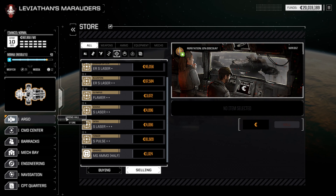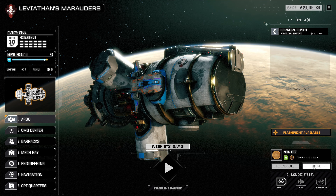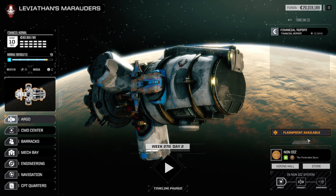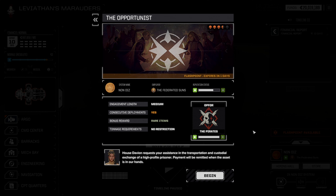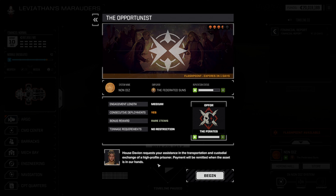Let's dive into our flashpoint — no black market available, so let's go ahead. This is against the pirates and it expires in one day, so before we make any mistakes, let's dive on in. Medium engagement, consecutive deployments — gaining rare items seems pretty good. Stavian requests assistance in the transportation and custodial exchange of a high-profile prisoner. Payment will be remitted when the asset is in our hands.